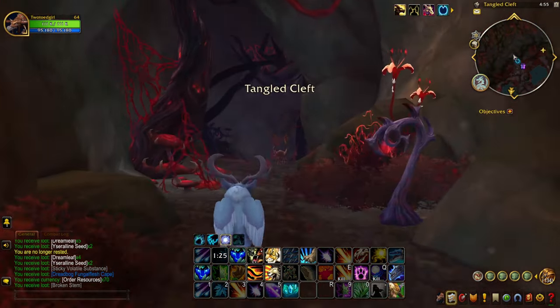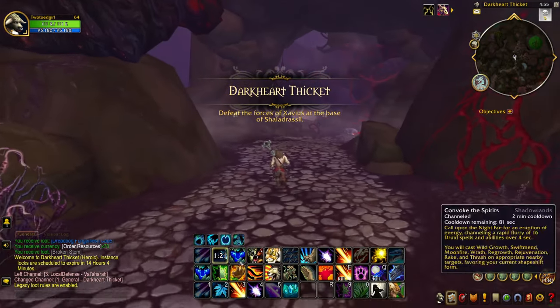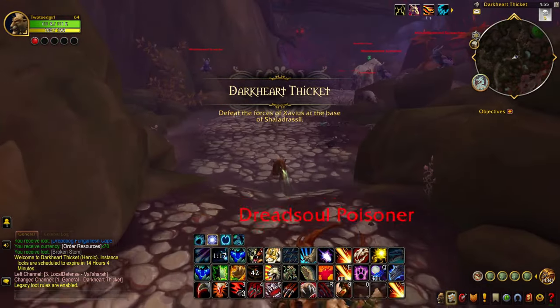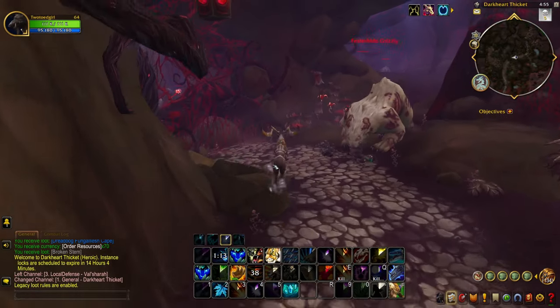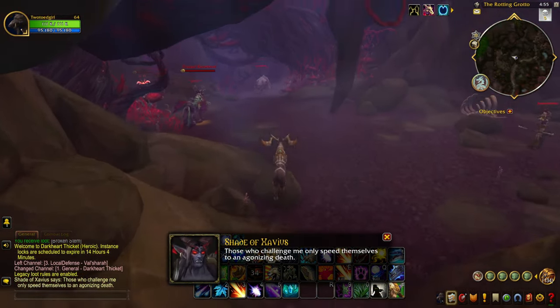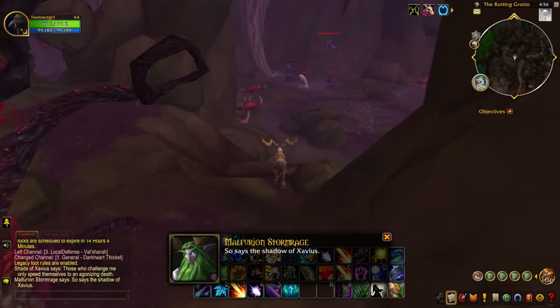Now let's head into the Darkheart Thicket. If you have skinning, you can pull all of these mobs, as many of them are skinnable. Stonehide leather is not really worth farming at the moment, but it does sell. I recommend skipping them if you're trying to maximize your gold-making efficiency.